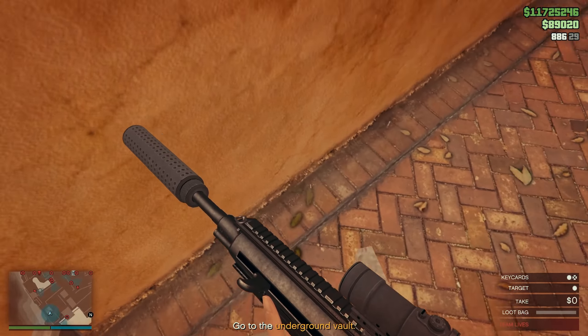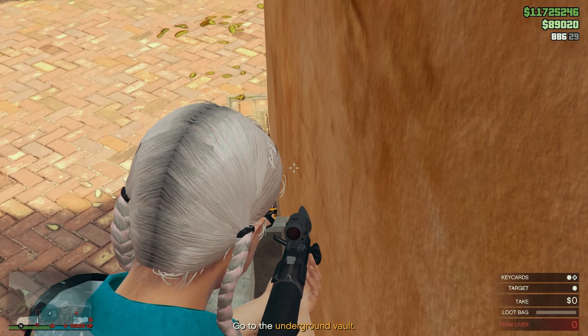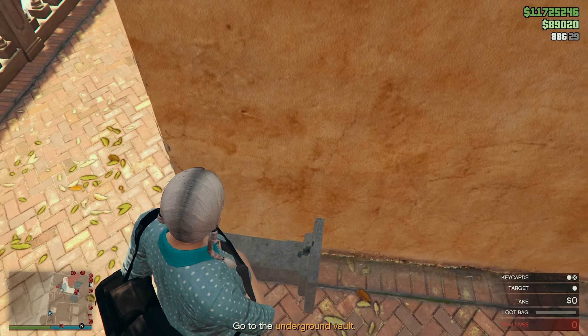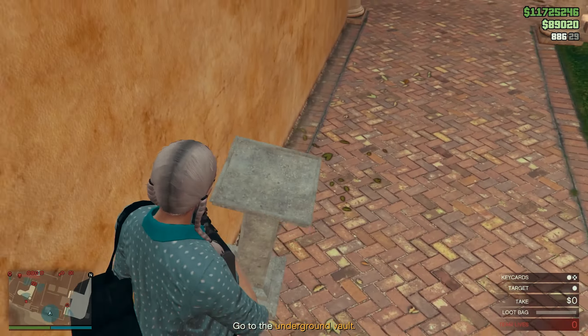Bad news, Capitan. If you wish to open the double key card system, the only way is with two people. We have its location locked — a good reason to come back. You're in the area where Mr. Rubio's personal bodyguards operate. These men will know every soldier under their command. No disguise will fool them.